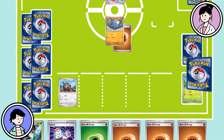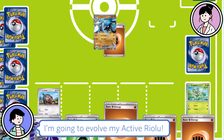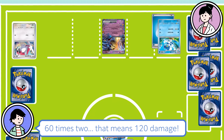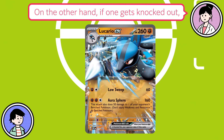I drew Lucario EX! Lucario EX can evolve from Riolu, so I'm going to evolve my active Riolu. Now I'll add Fighting Energy to Lucario EX. Lucario EX attacks with Low Sweep! Zangoose has a weakness to Fighting type, so it takes double the damage — 60 times 2, that means 120 damage! I knocked out Zangoose, so I'll take a prize card! Pokemon EX cards have powerful attacks and high HP, but if one gets knocked out, they give up two prize cards!